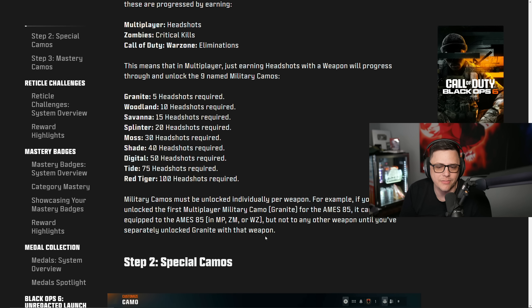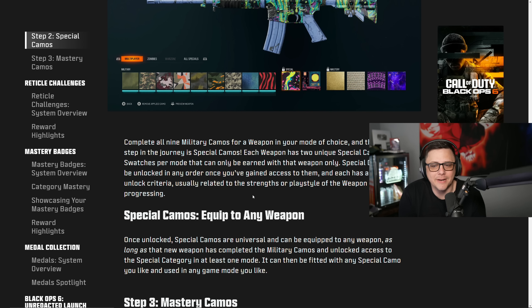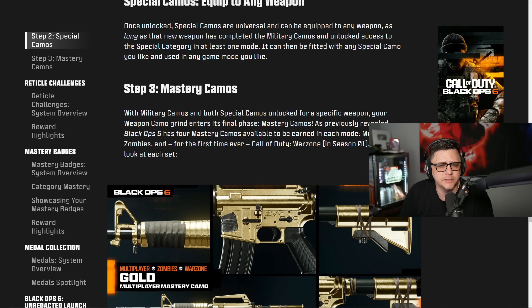Once you complete all nine military camos for a weapon in the mode of your choice, you gain access to special camos. Each weapon has two unique special camo swatches per mode that can only be earned with that weapon. Special camos can be unlocked in any order once you have access to them — likely geared toward the weapon style, such as long shots for rifles. Once unlocked, special camos are universal and can be equipped on any weapon.